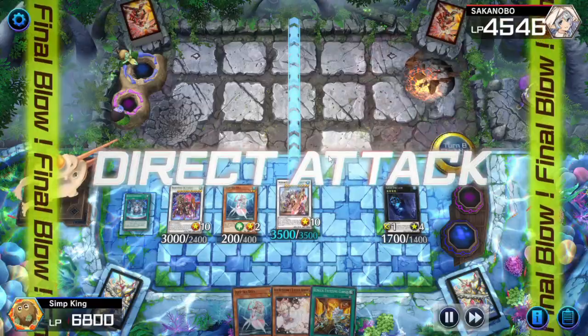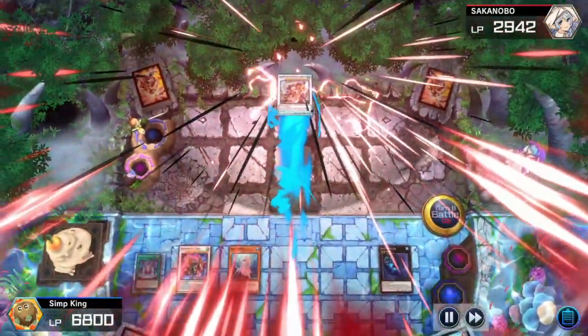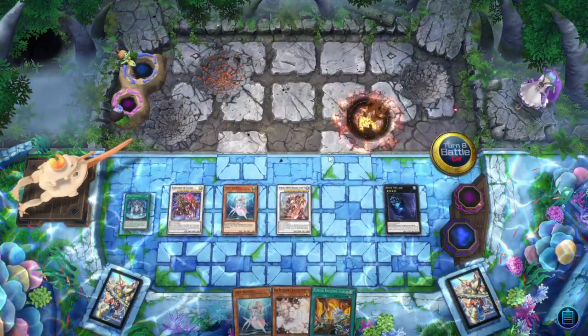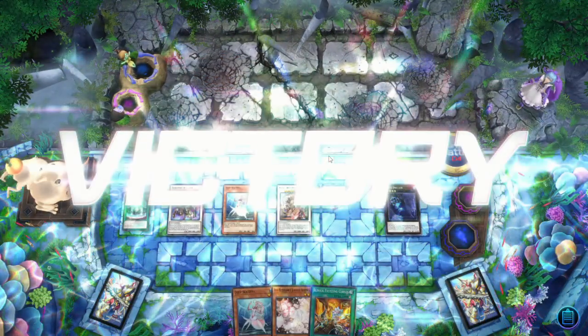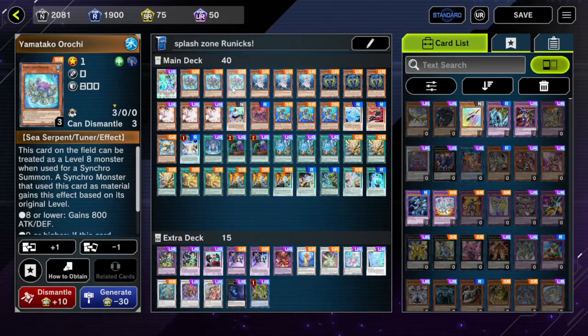Very strong showing for the deck overall. Octopus — I give it 8 out of 10, because it's an Octopus. Let's go on to the deck list and talk a little bit about what I ended up with. Here is the updated Splash Zone Runics with Yamato — I keep calling him Yamato, it's Yamatako Orochi.